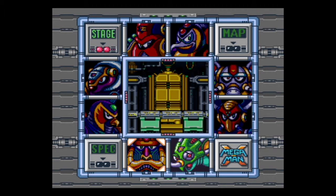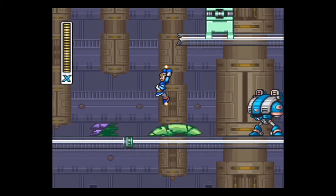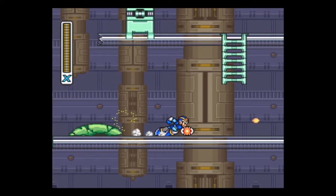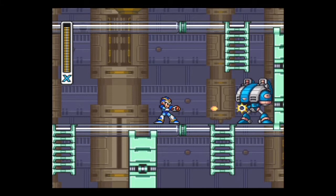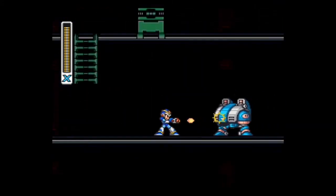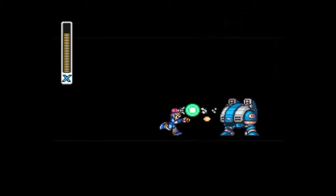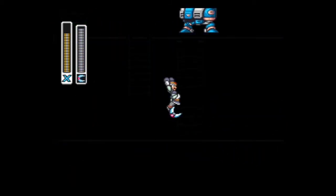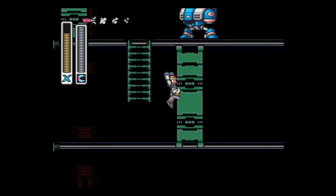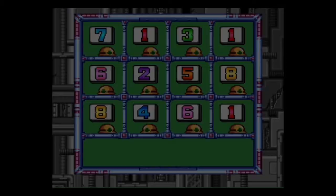We're going to be going through Spark Mandrill's stage first and getting an energy sub tank — I think this should be the last one we need. It'll only take a few moments; it's at the very beginning of the stage. You're going to need to jump and press down and Y to throw your Boomerang down to get that one. Now that I've got it, I don't need to be here, so we'll escape to the password screen.